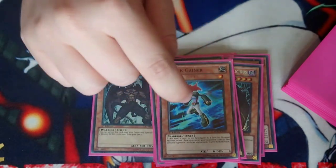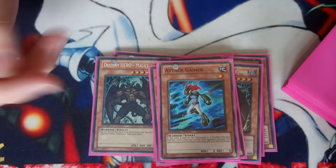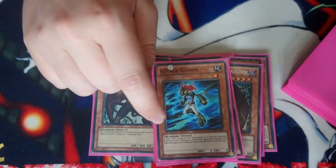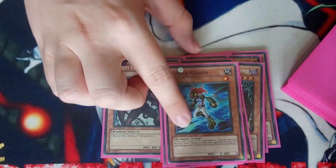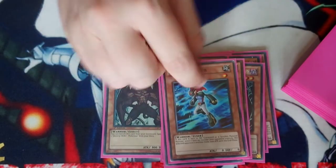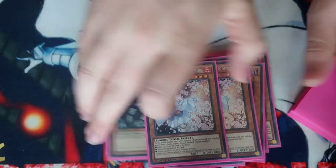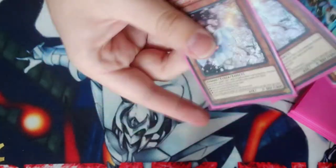One Attack Gainer because he is essentially a level one Earth tuner that can be linked or synchro'd with Solid Man to make a Nap Beast, and also can be summoned off Solid Man easily since he is a warrior. He's the garnet of the deck — you never want to draw him, but he gets you to Nap Beast and into the Gumblar combos. Two Ash Blossom as a hand trap to stop things like Engage, Hero Lives, or anything that would let your opponent go further in their plays.